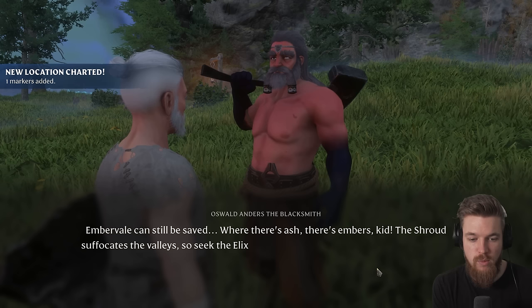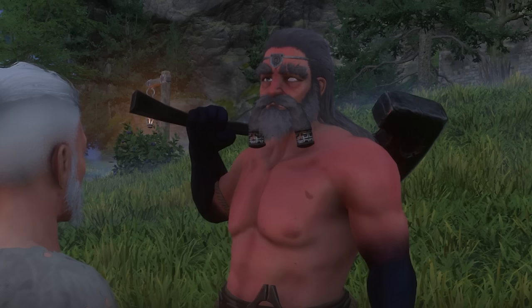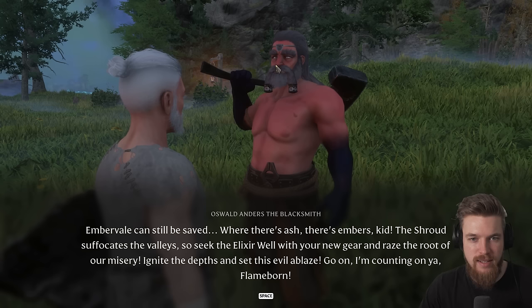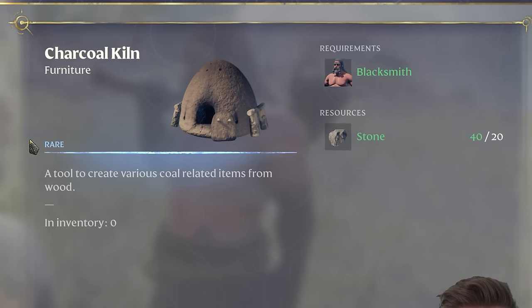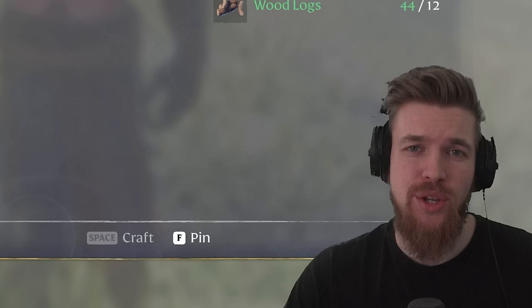The blacksmith continues: 'The Shroud suffocates the valley. Seek the elixir well with your new gear and raise the root of our misery. Ignite the depths and set the evil ablaze.' Now the blacksmith can craft us the charcoal kiln and the forge. Next up, we'll be showing you how to farm metal scrap to forge better weapons and armor, make the grappling hook to access new areas, and defeat the first boss. Check that video out and leave a like on this one to help support the developers — I really want to see this game do well.